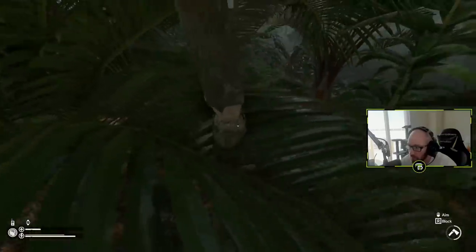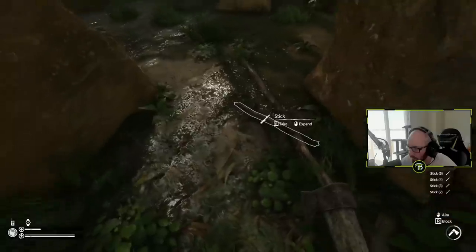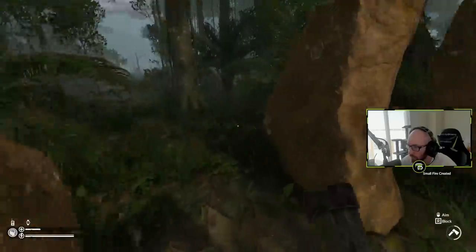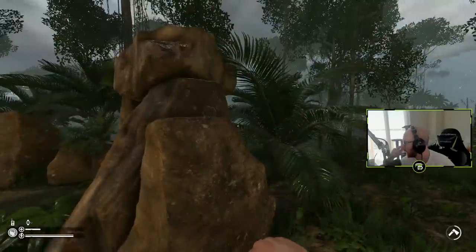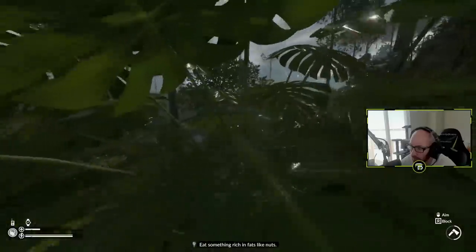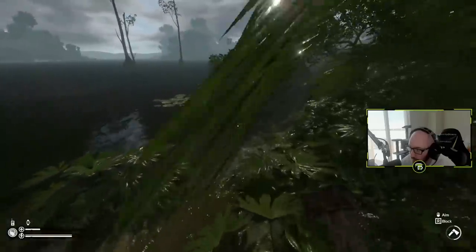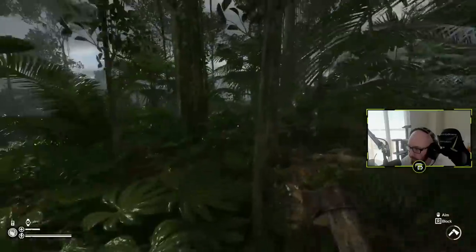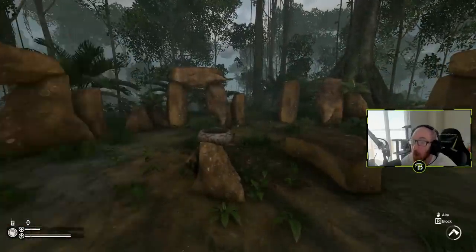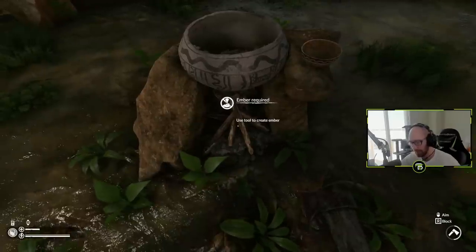I chop down a tree to get more sticks - I think I need six. Got them. I've got dry leaf too, so I can make the fire. But before I do that, let me try to find this red plant. God, I'm so hungry. I see tobacco but no red plant. Wait - I have it! I already have the red plant. Okay, we're good. Let's make the fire.